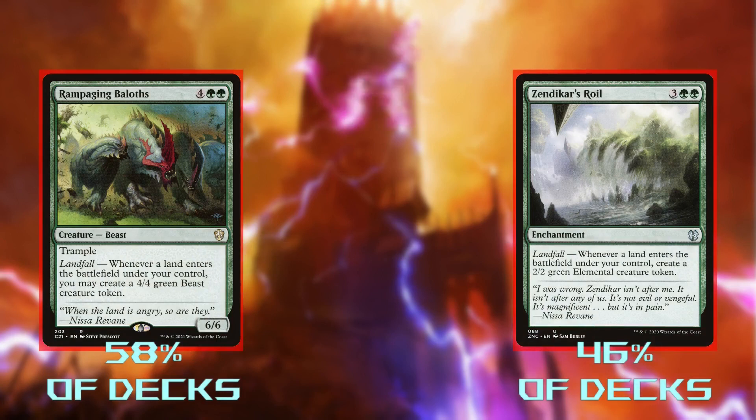Rampaging Baloths and Zendikar's Roil are here to help pull off a combo with Smeagol, and at first glance they satisfy the condition that combo pieces should be cards we'd want to play anyway. With all the lands we get onto the field, these cards can make a lot of tokens for us. But next to Scute Swarm, it's not even close. Since we're playing Smeagol on turn 3, we can play Scute Swarm on turn 4, make our land drop afterwards, and have it do something the turn it comes in. The 5 and 6 mana alternatives are harder to make work the turn they come in.